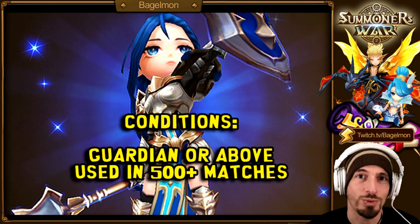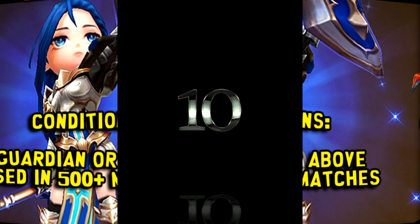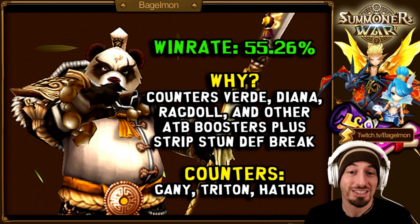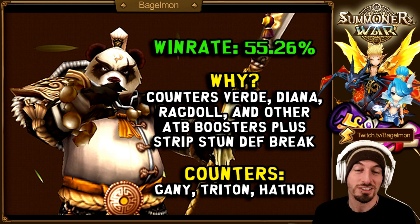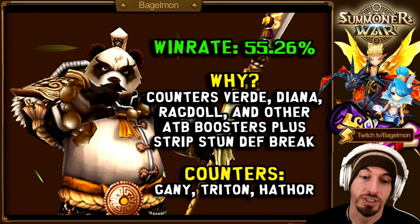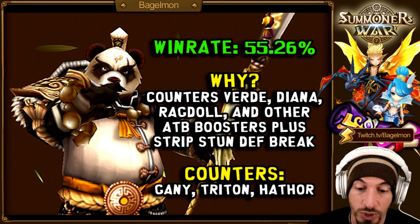Without further ado, let's get into number 10: Tian Lang. I was legitimately surprised he was number 10 — I feel like he's better than that, but this is based on win percentage. He's OP because he counters Vertiheal, Diana, Ragdoll, and other attack gauge boosters, plus strip-stun, defense break, and attack gauge pushback.